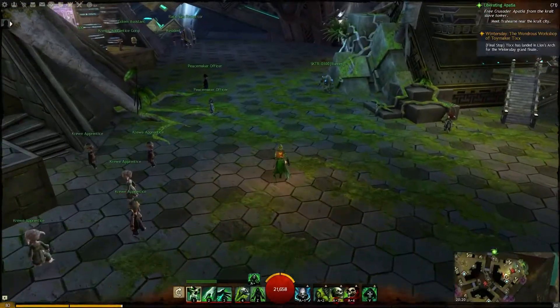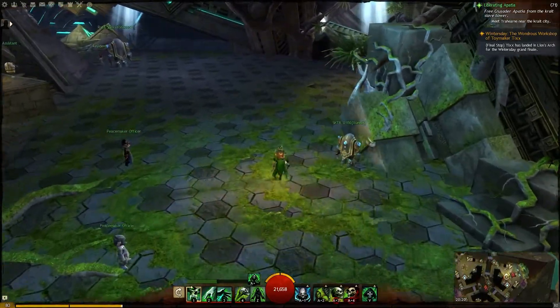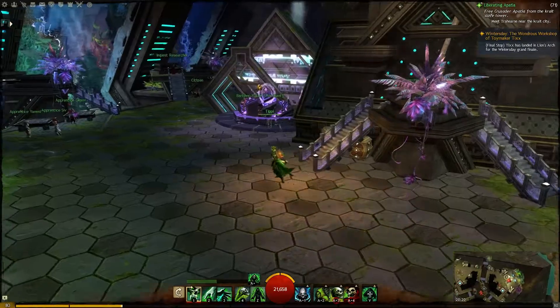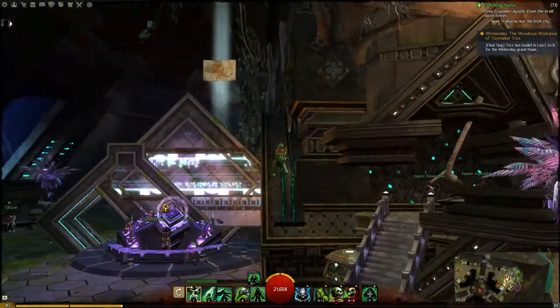So for the Vista in the Apprentice Carols area, we start off at its own waypoint, make our way around this building, then jump over on this ramp so we can make the jump to the Vista.